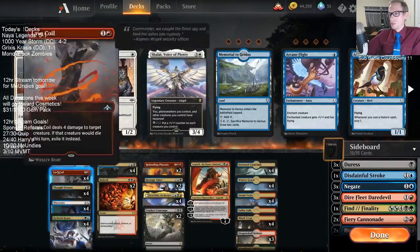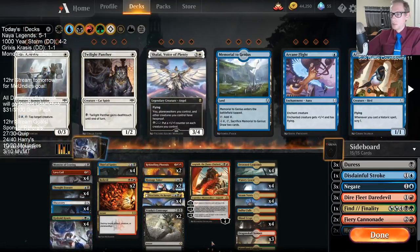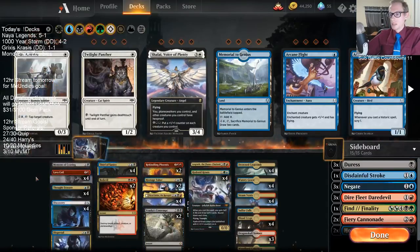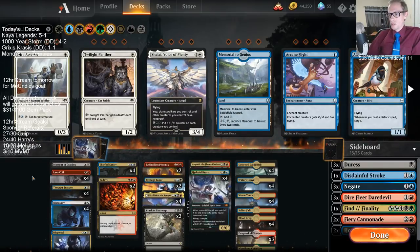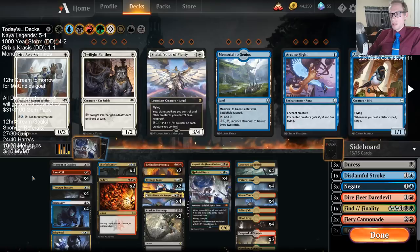Game one we drew two Coils and a Moment of Craving against Esper — we really only have those five dead cards. Even Hostage Taker isn't the worst since it can steal something or at least it's a 2/3. We only have like five dead cards against Esper and we drew three of the five. Then right after we Thought Erasure'd our opponent, their next draw was their perfect draw of three cards they loved, keeping all three on top while we drew another dead card.